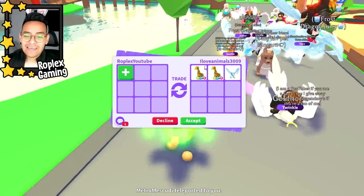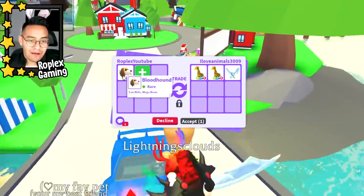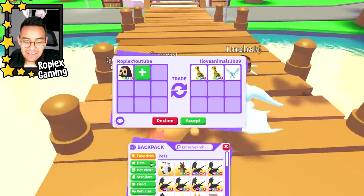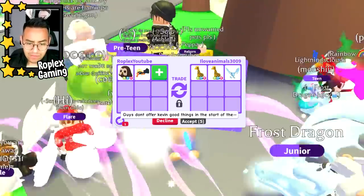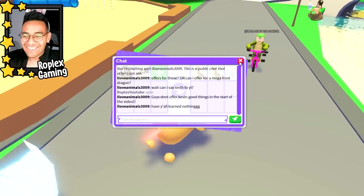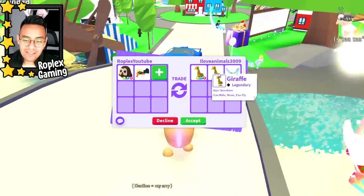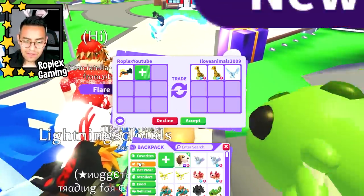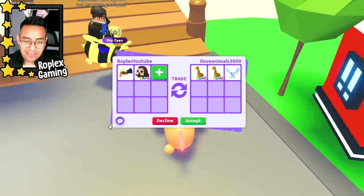I love animals 3009 is putting up two neon giraffes and a frost dragon. Let me put up the mega bloodhound. I haven't even been typing that I'm trading my mega bloodhound. He wants to do the neon owl - and if you guys are wondering where the other neon owl went, we traded it for a candy cannon which is up here. Guys, don't offer Kevin good things at the start of the video - have y'all learned nothing? I have to see everybody else's offers first.